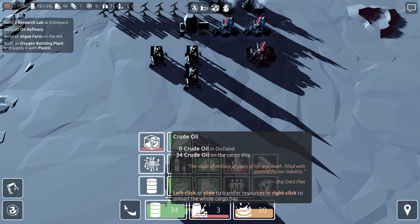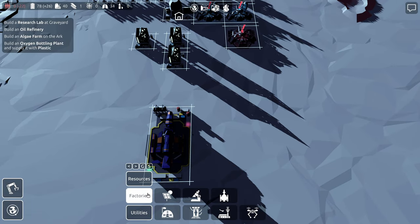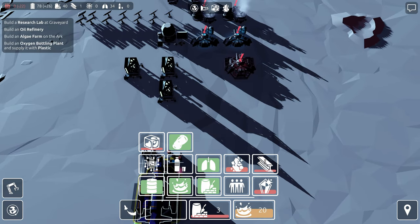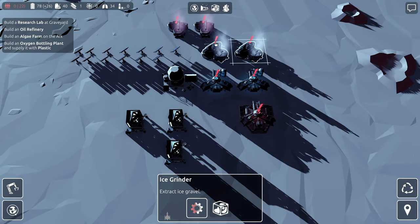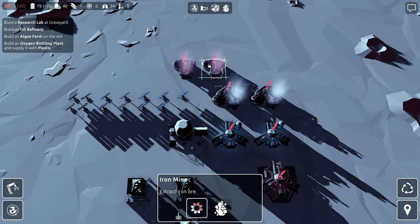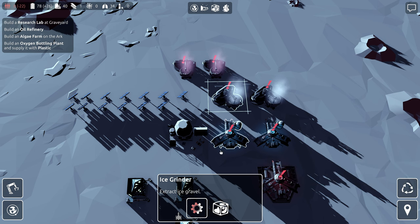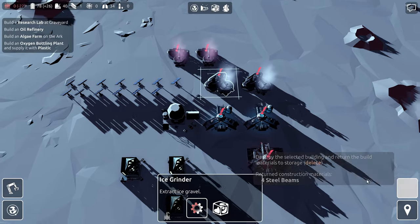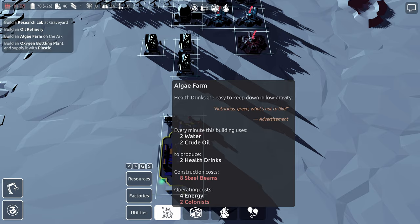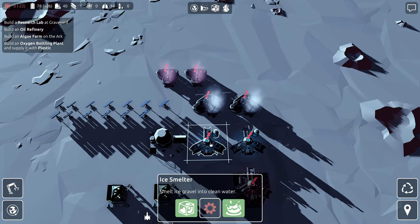What I need to do here is dump in the oil and then create these algae farms, which I need steel beams to do. I think we'll be able to get by if I tear one of these out and get the steel back. If I tear one ice grinder and one ice smelter, that's seven beams — but an algae farm takes eight. Everything is so expensive.